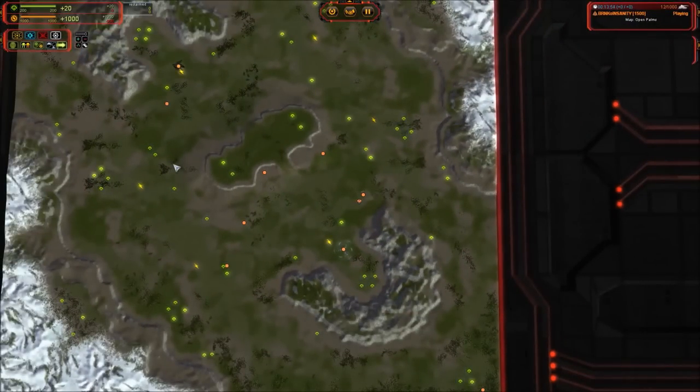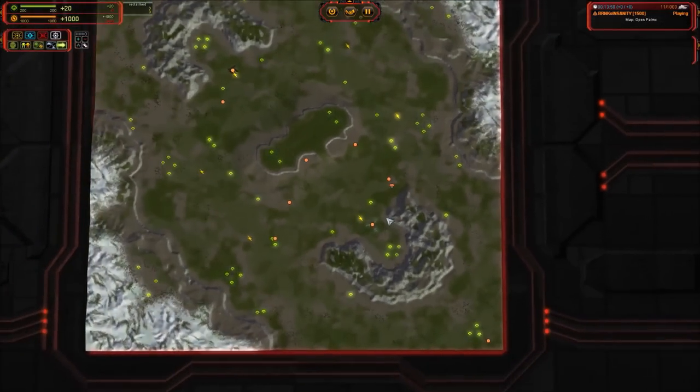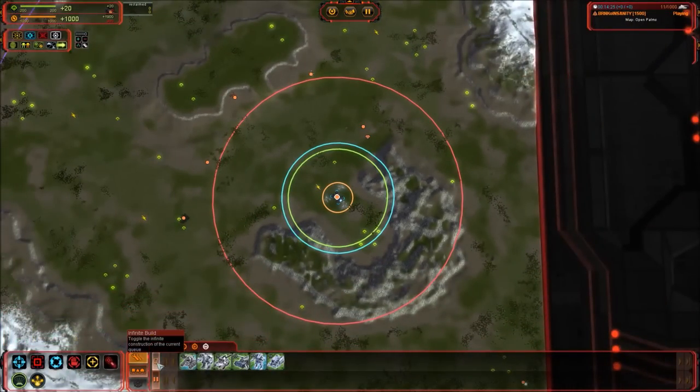Let's move on from Cybran to UEF. UEF has very slim pickings on the T4 front — they have the Fatboy all by its lonesome and it is not even a direct fire T4. If you remember from the T3 video, the Percival is kind of a T3.5. A mass of Percivals is much stronger than direct fire T4s mass-for-mass, and UEF uses that strength to make up for not having an actual direct fire T4.